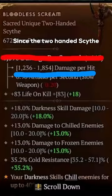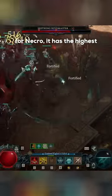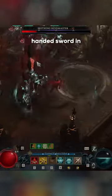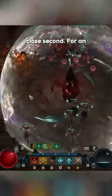Since the two-handed scythe is the slowest weapon for Necro, it has the highest damage per hit, with a two-handed sword in close second.